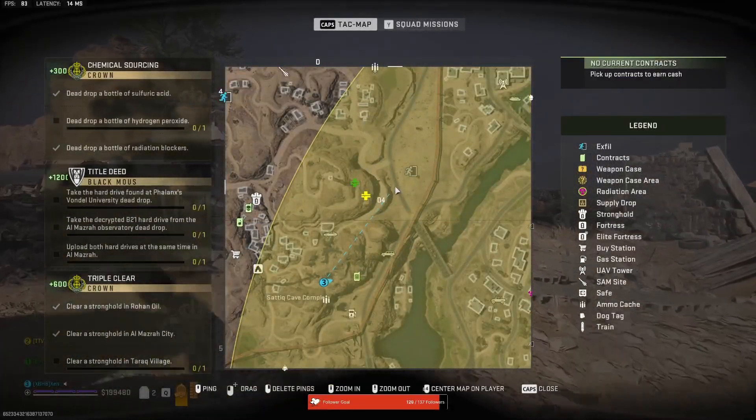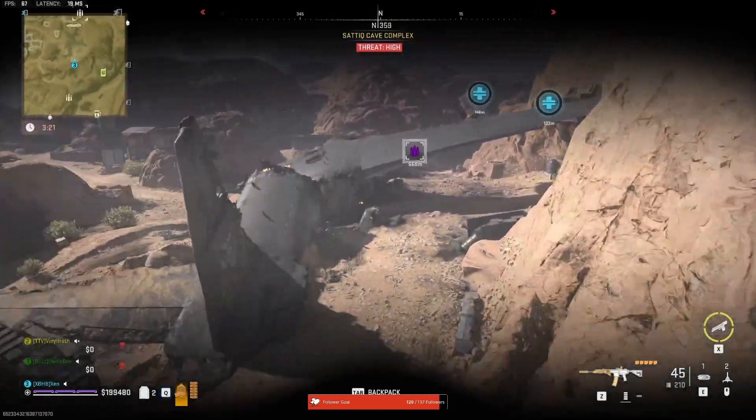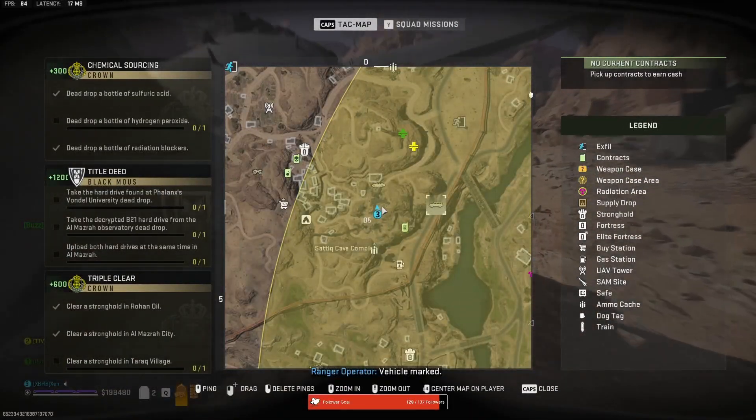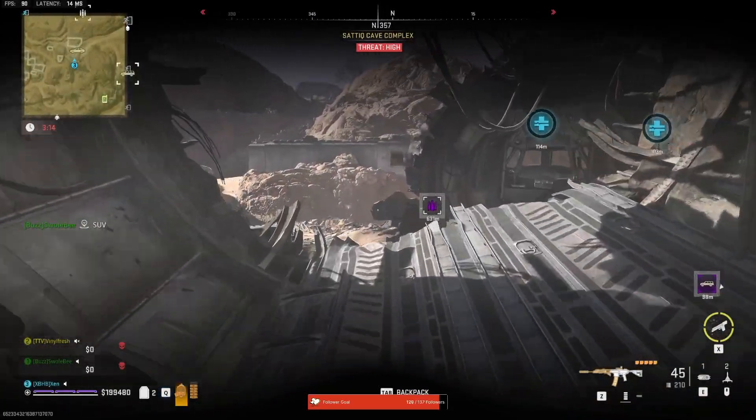We currently don't know where the disguise comes from, but are assuming it's from a mission or an easter egg involving multiple keys to obtain it. If someone knows where it's coming from, please let me know in the comments — we'd love to find out more and maybe get hold of it for ourselves.